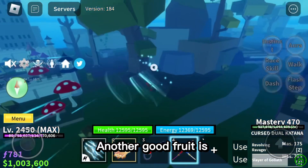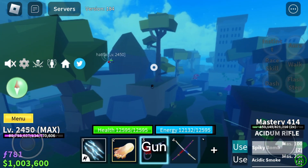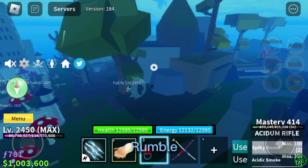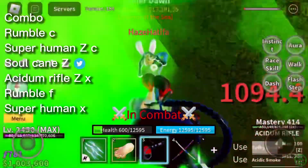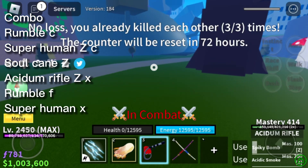Another good fruit is Rumble — it works for any main: Fruit, Sword, or Gun. Here's my 30 million bounty friend's combo as a Gun main with Rumble. Combo: Rumble C, Superhuman Z, C, Soul Cane Z, Acidum Rifle Z, X, Rumble F, Superhuman A.